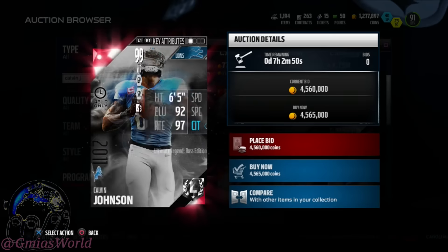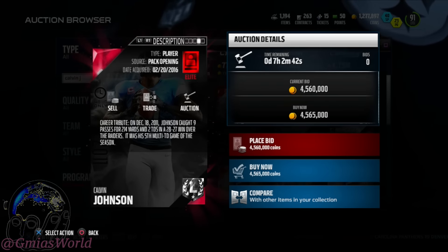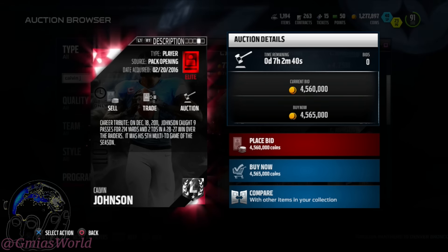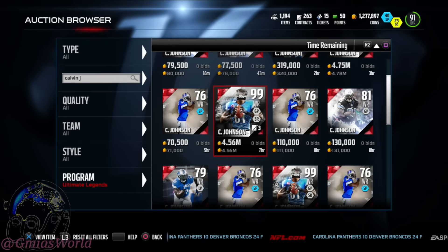I look first to see what Calvins are available. I really want this one, the boss edition, but whatever. I think they capped the speed after like 95 anyway. I'll settle for the 98, which is what I'm going to show you right now, how I got it.